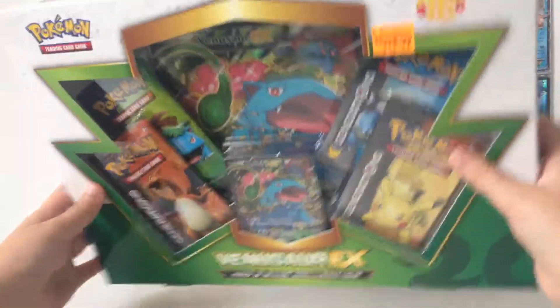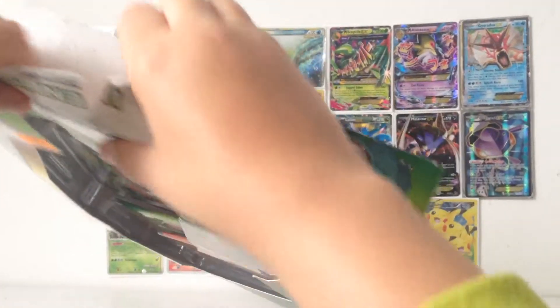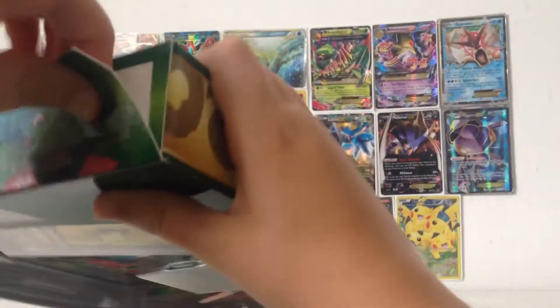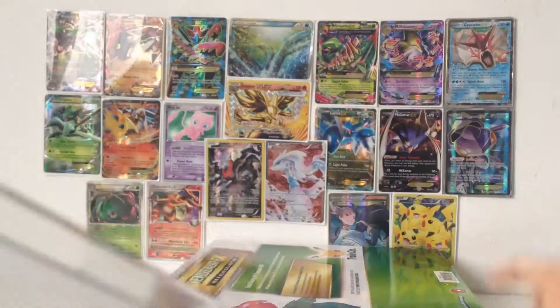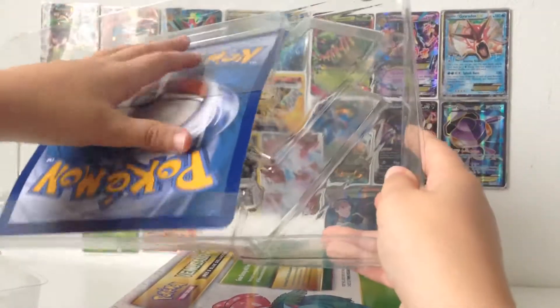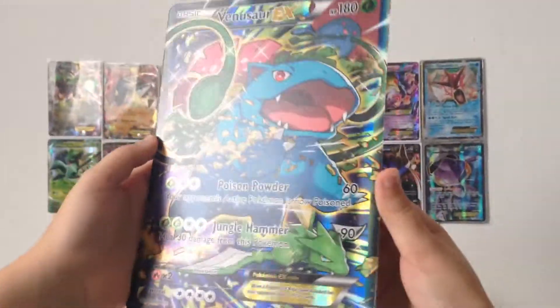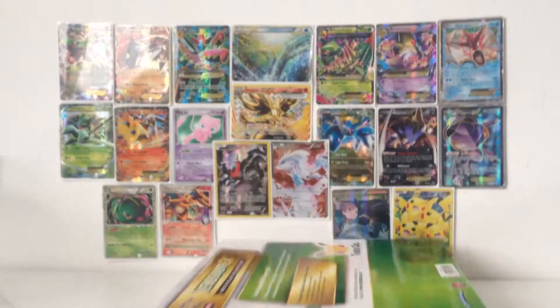Without further ado, let's open this. I don't really care about the state of this box because I'm never going to reuse it. Quite a tough open, this one is. So let's pull out the plastic along with the other things. There's the giant card back, which is really cool. I want to take this out because I never actually had one. Whoa, that is so cool. Look at that — giant Venusaur EX oversized card. I'll put that to the side along with all the boxes and plastic.